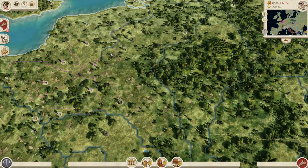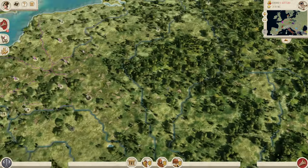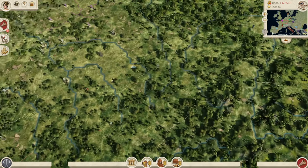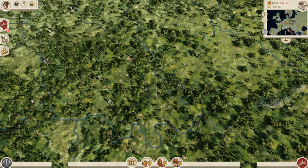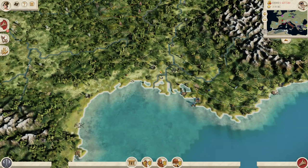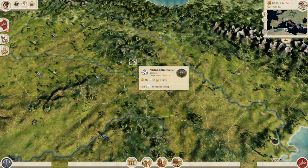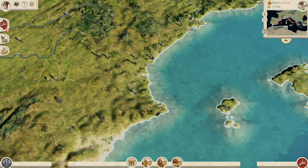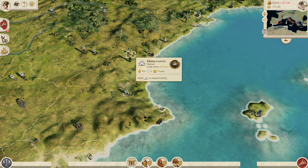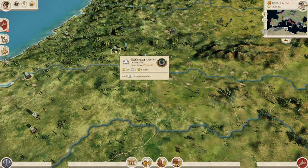I just love the fact that they've added in these factions to these regions to add more competition. Because generally, with the smaller map, you just have one dominant power. Whereas now we're going to see a lot of fighting in some of these regions, which is fantastic. We also have the Aravachi. We have the Edatani here in Iberia and also the Lusitanians. So plenty of competition in the Iberian Peninsula as well.